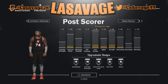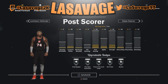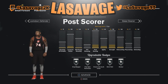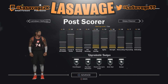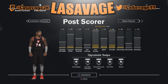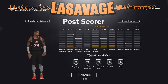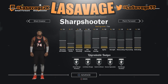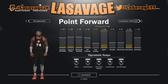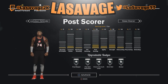For the secondary archetype I would have post scorer, because you are a bigger player. If you're going up against guards, posting them up and having those post moves would just be OP — you could just post those little guys up. As a point forward you'll mostly go up against other point forwards, playmakers, or smaller guards, so post scoring at your height would take advantage of them. You could also go sharpshooter, but I want to use different archetypes.